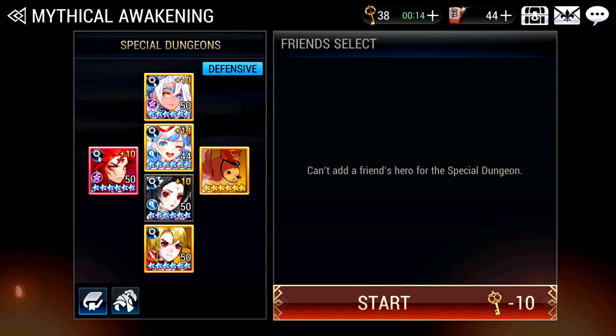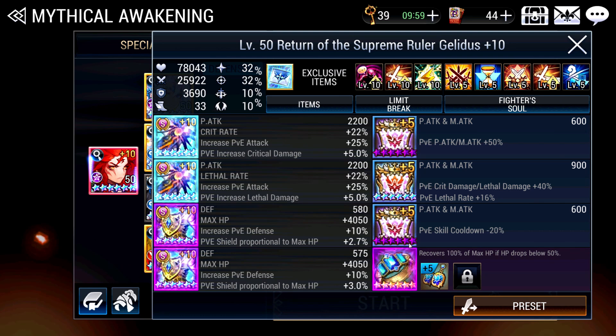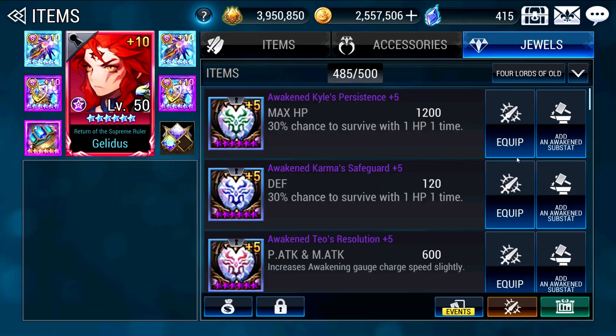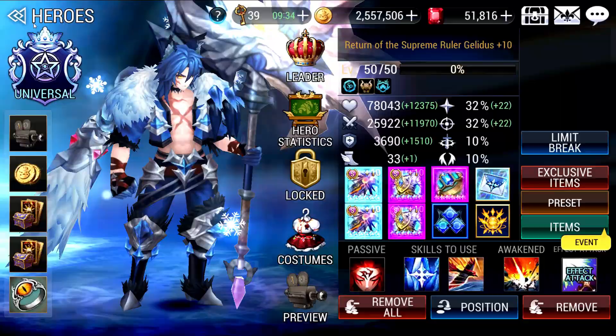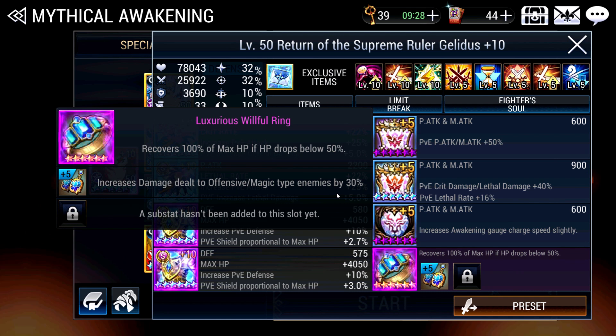Now let's talk about the equipment. For Gelidus, I'm on a crit and lethal build because Yuri and Fenrir give 50% crit rate by the time you hit turn 5 — you may not even need turn 5 as you saw. The Guild Bus also gives you 30% crit rate and 30% lethal rate, so that's more than 100% crit and lethal rate. Max HP standard PvE jewels work well, though you may want to swap the PvE skill cooldown jewel for the increased Awakening Age if you don't have enough damage to kill him at the start. I also have accessories that increase damage on offensive enemies, and my traits and fighter soul are adjusted for that too, so that's a lot of damage dealt to Gerard from one skill.